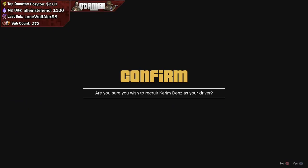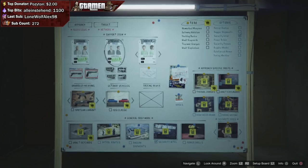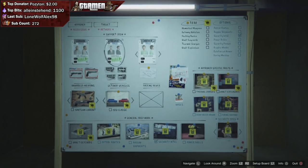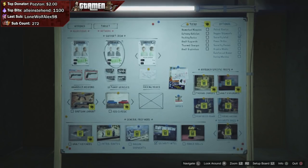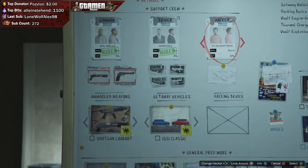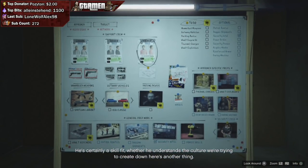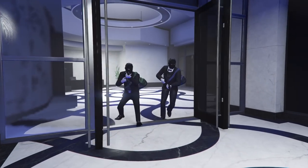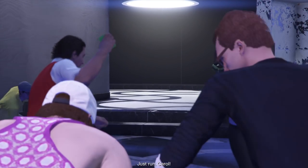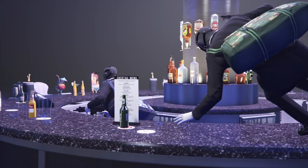My personal preference is the Sentinel Classic, which I'll explain later. For the hacker, you want to take Avi Swartzman, or Paige if you don't have him. To unlock Avi Swartzman, you need to collect all 50 Signal Jammers. I do have a guide on this, linked in the top right. It won't take longer than an hour or two, and you'll have even more time inside the vault, which is going to be very vital.